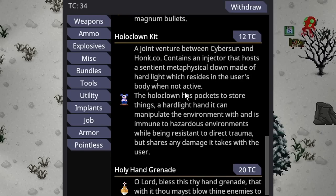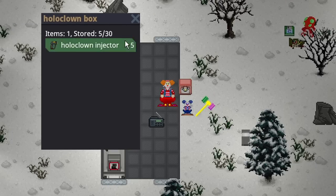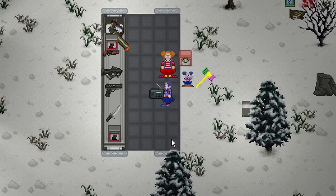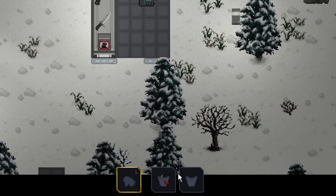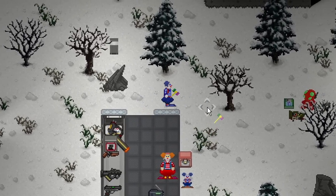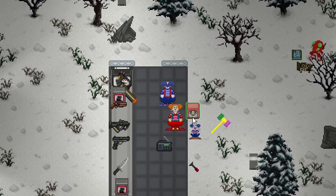The Hollow Clown Kit is a 12 telecrystal purchase available only to the clown — a joint venture between Cybersun and Haunt Company containing an injector that hosts a sentient metaphysical clown made of hard light, which resides in the user's body when not active. The Hollow Clown has pockets to store things, a hard light hand to manipulate the environment, and is immune to hazardous environments while being resistant to direct trauma, but shares damage with its user. It comes with a rubber hammer, a Hollow Clown figurine, and the injector. Like the Hollow Parasite injector, it takes some time to inject, and a ghost must take over the roll for it to have any effect. The Hollow Clown can't go far from its user but is very fast, punches like a guardian, has two pocket slots, can't use guns but can use melee weapons. You can have it guard you while you dismantle something, hold loot and hide it — there's a lot of usage for basically a hidden person inside you.